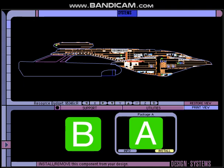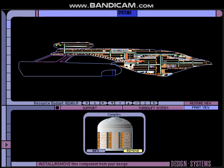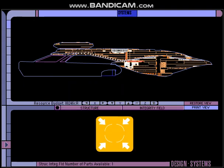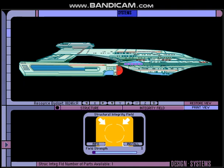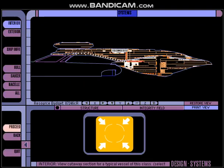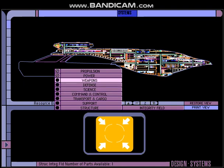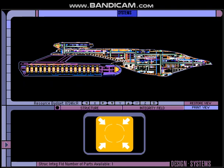Utilities — we'll go with Package A. Turbolift system — get a complex one there. That brings us to structure. We're going to put in our structural integrity fields, full strength. Looks like our Akira class is now fully equipped. Let's take a quick look at the interior and all the different systems we have installed on our starship. I think that's going to about wrap it up for today. Please join us next time as we pick the crew for the USS POTS. Until then, I hope you have a blessed day.